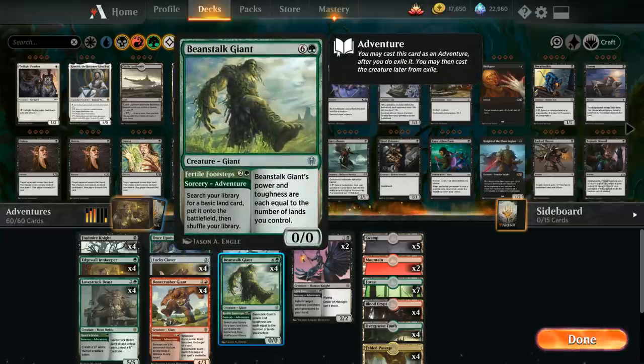We also have four copies of Beanstalk Giant, a big finisher. First we can use the adventure Fertile Footsteps to search our library for any basic land and put it on the battlefield untapped — it essentially only costs two mana if we use that untapped land right away. Later we get Beanstalk Giant for seven mana whose power and toughness equals the number of lands we control. With Lucky Clover, using Fertile Footsteps can ramp us very quickly, and Beanstalk Giant is why we run so many basic lands.